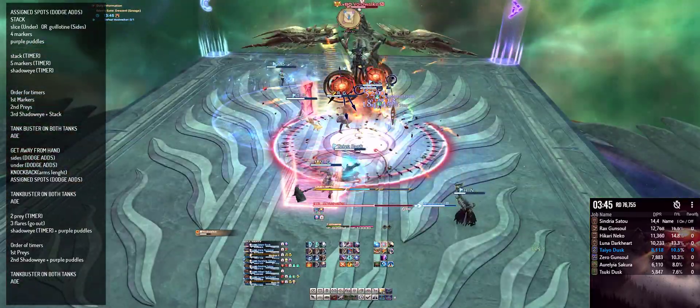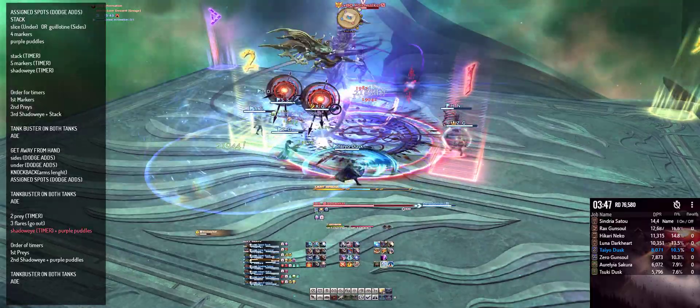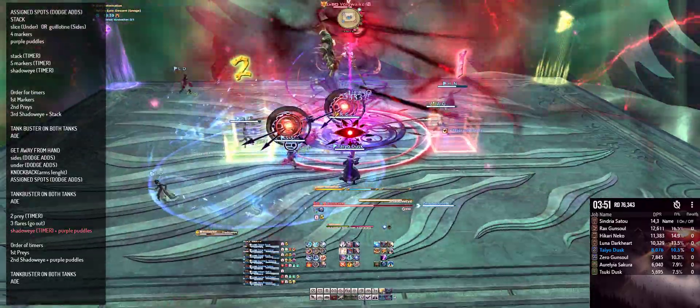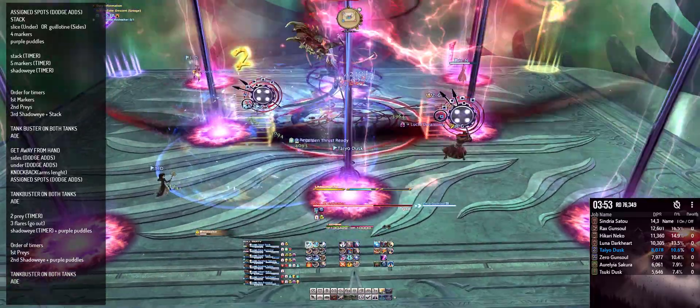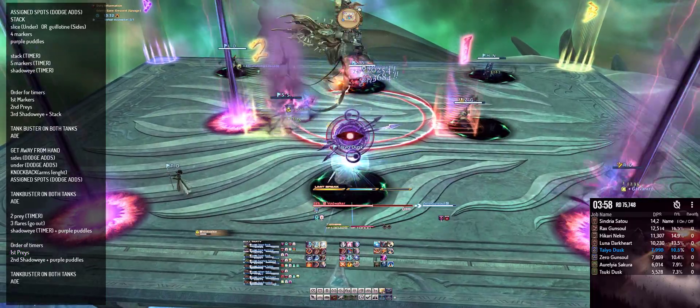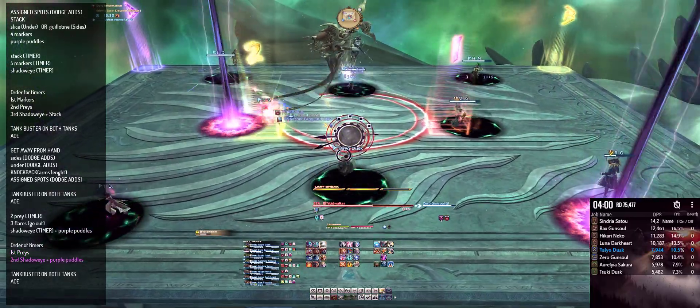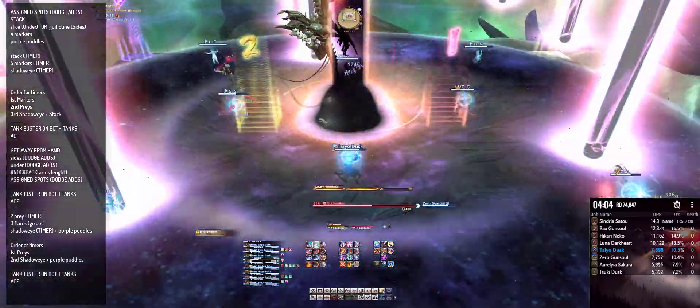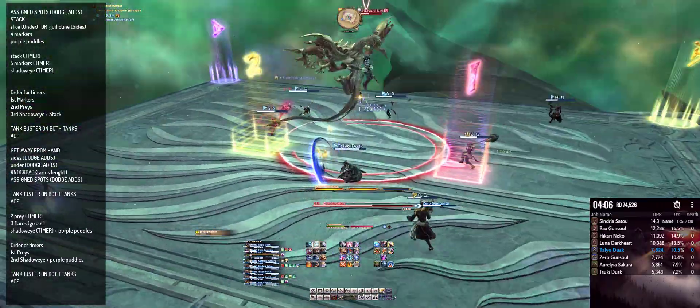The next mechanic is another Shadow Eye Timer plus purple puddles. Make sure everyone has an assigned purple puddle spot. The two Prey Timers will be going off first. Healers need to heal them up before they stand in their purple puddle, or else they'll die to the small bleed. Then the Shadow Eye Timer will be going off — make sure all members are looking away from that Shadow Eye Timer player.